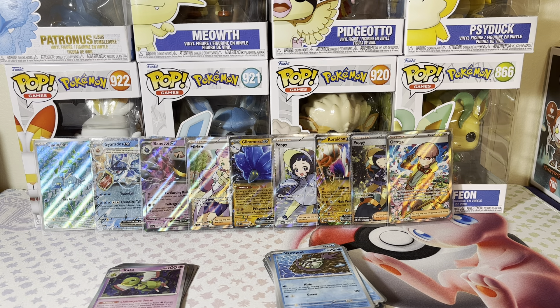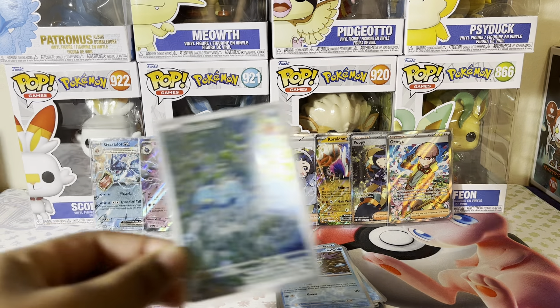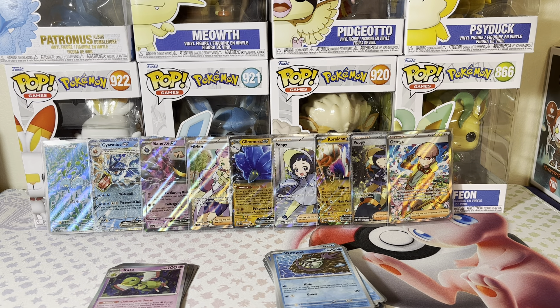We came out with nine hits out of those 14 packs, and that is really, really good. I really do love the trainers, but I really do like that Cloncher because I know I don't have it and I want to be adding it to the set. Tell me what your favorite pull was in the comment section down below. Please like, comment, and consider subscribing to the channel. Thank you for watching and I'll see you guys in the next video.